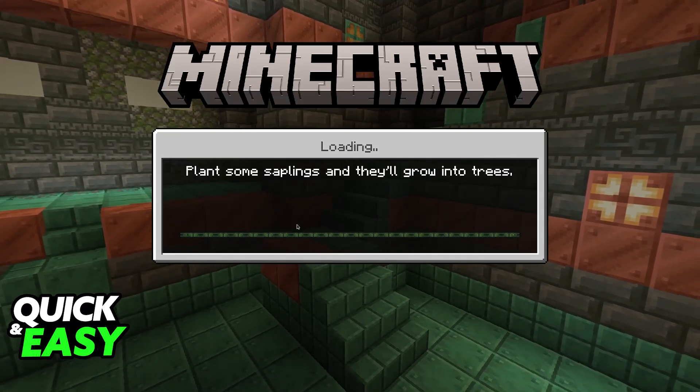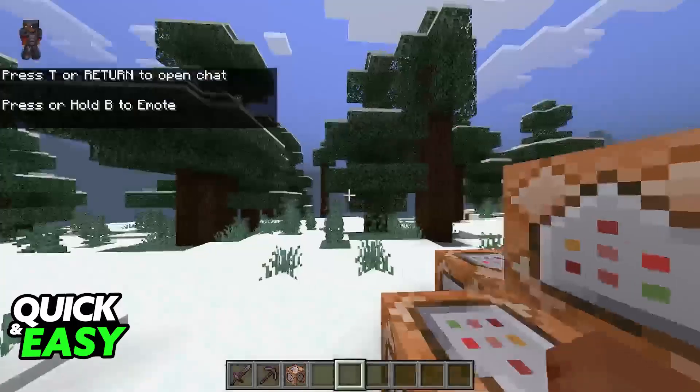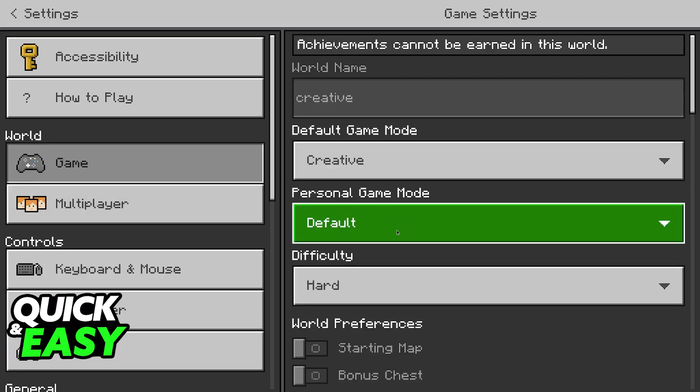You also need to have added each other to your Nintendo Network Friends List. If you haven't already, go over to your Nintendo Friends List and add your friend there. Once you join the world, you are basically good to go, but you do need to check one thing: pause the game, go over to Settings, and then under Multiplayer.